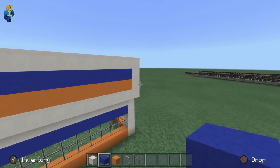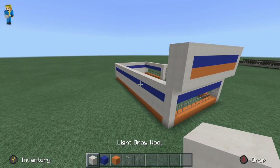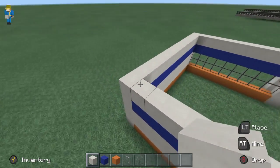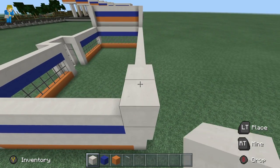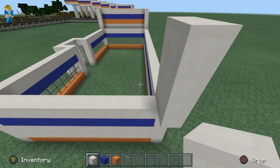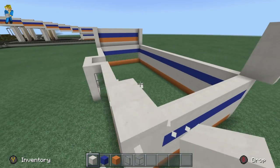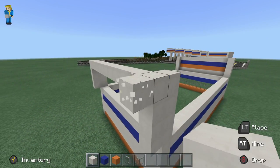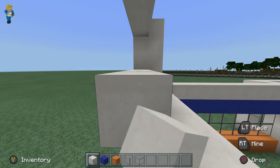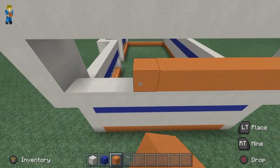That part is going to blend in with the other part of the roof, so this section is going to be open - which will look really weird at the end of this episode. Do the same thing on the other side: one, two, three, four blocks, same on the other side, bring it over and across right here. Same colors you used.